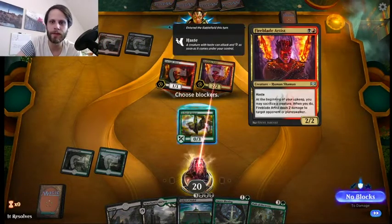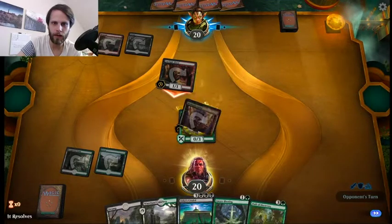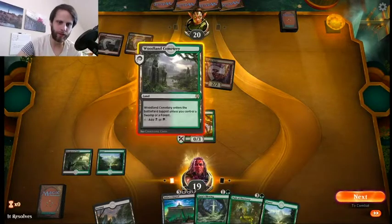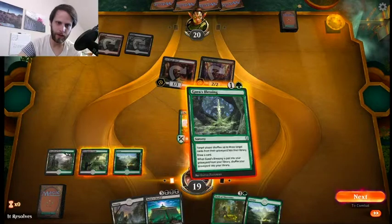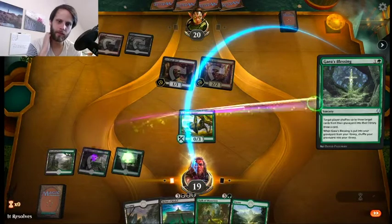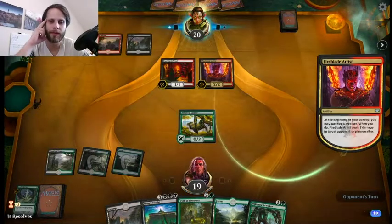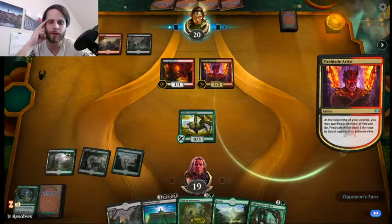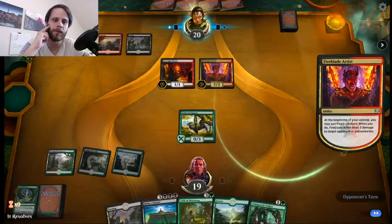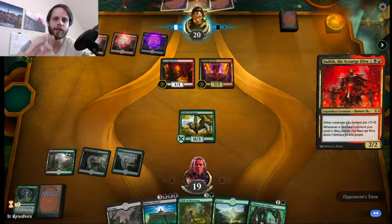At the beginning of your upkeep, you may sac a creature. Okay, so we will block there. Just wanted to make sure that it wasn't going to do anything terrible to us. Alright, so we'll do that, and honestly I am going to go ahead and fire off the Blessing just to draw a card. And that's a good draw actually, so I'm okay with that. That's exactly what we want. Next turn we can Path of Discovery, and then the following turn we get to Wild Growth Walker, which is going to start gaining us life just on its own. Hopefully we do have the three black sources for the Citadel, so hopefully we just need one more land.